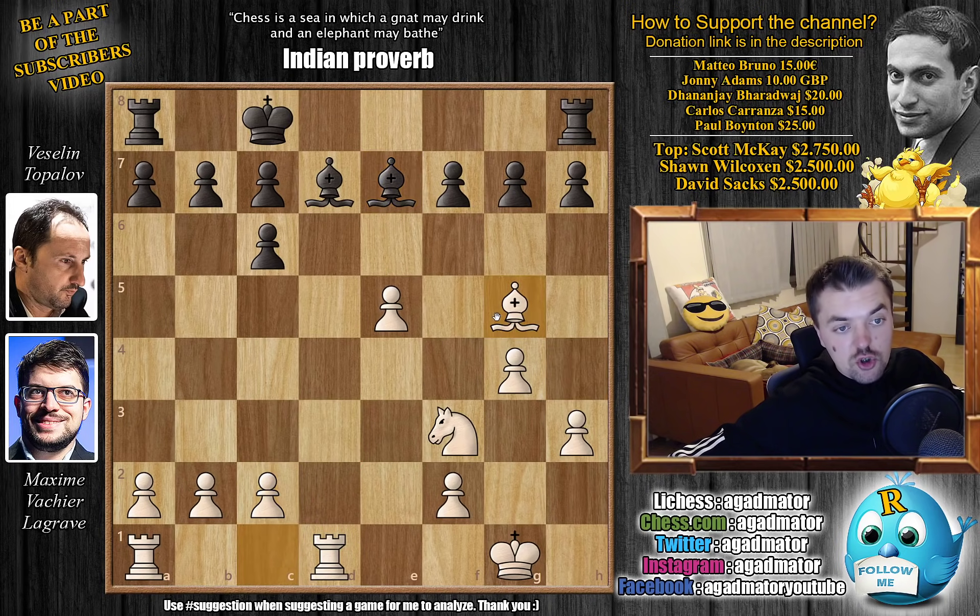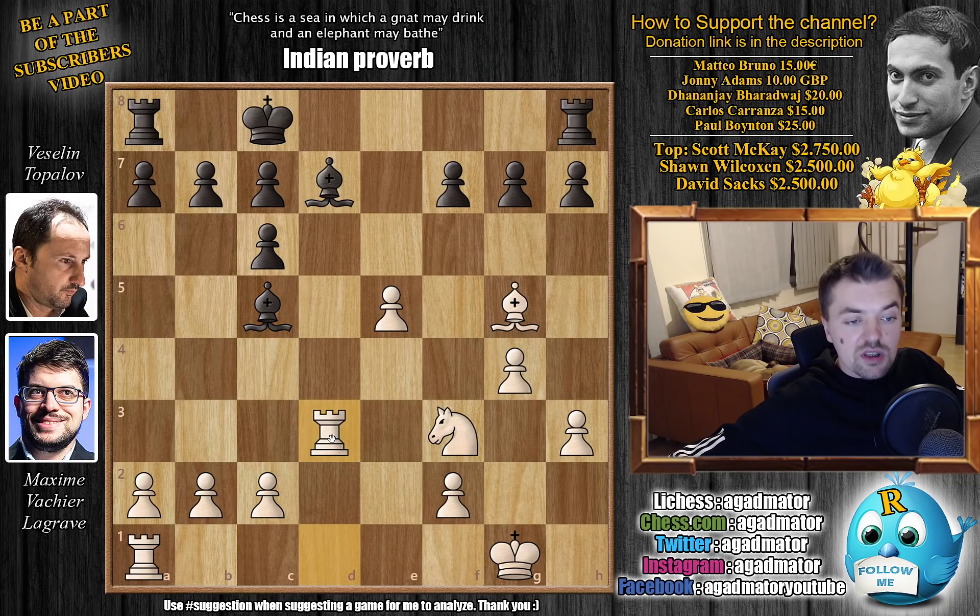But here Maksim goes Bishop to g5, offering a trade of dark-square Bishops. It's not a new move — it has been played before — but it's hard to say if Topalov is familiar with the position. Topalov declines the trade: Bishop to c5. We have Rook to d3 and now b6. Bishop to e6 is a known move — Peter Leko played it against Michael Adams in 2014 in Dortmund, and that game also ended in a draw — but here we have b6, which is a new move in the position. So as of move 16, we have a completely new game.